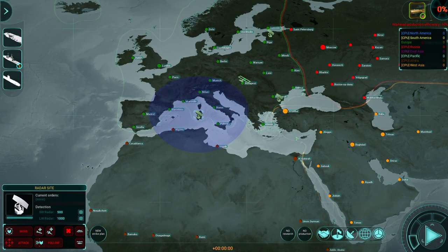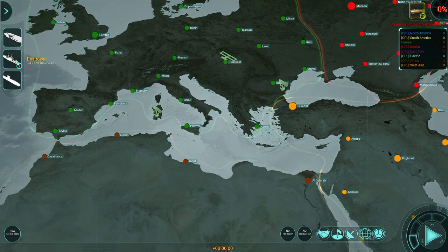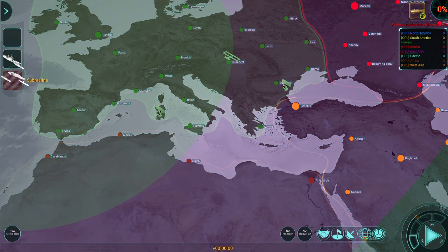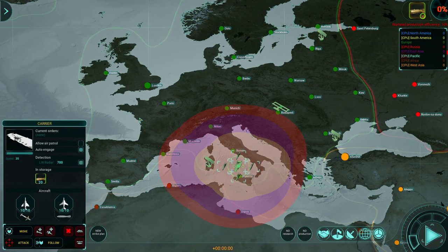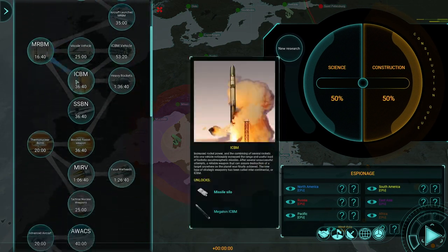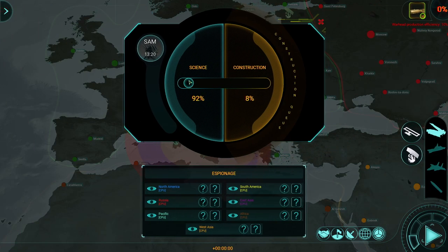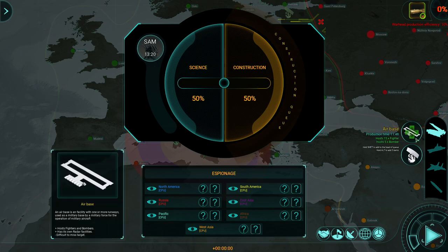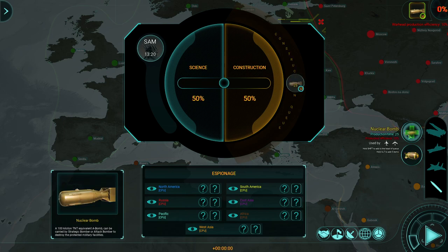I have a fleet I can deploy as well, and I think our job is to own the Mediterranean. I want to assemble one big fleet there. Let's get some research started — probably the best thing to begin with is some anti-air. We can choose whether to focus on science, research, or building things. Again, this game is certainly best played as a multiplayer experience.